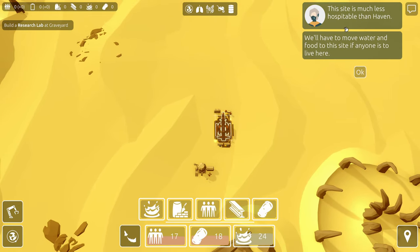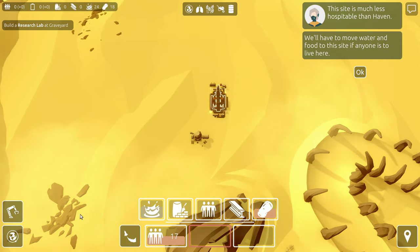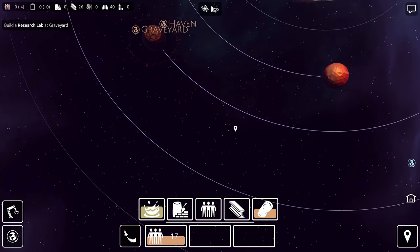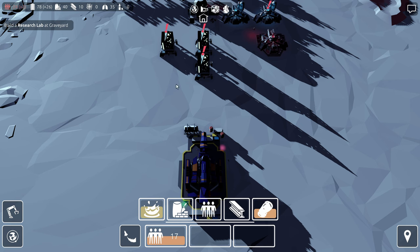This site is much less hospitable than Haven. We'll have to move water and food to the site if anyone is to live here. Well, there's water, there's food, and I could put people, but I'm not going to yet. Because I just saw a notice that colonists don't have what they need — that's probably Outland.